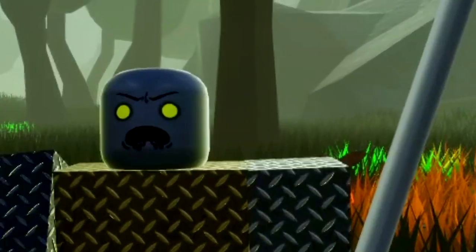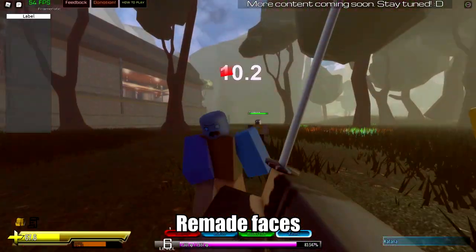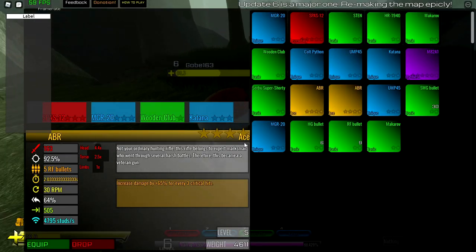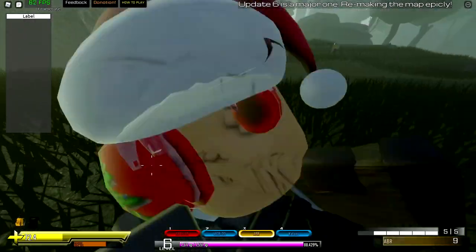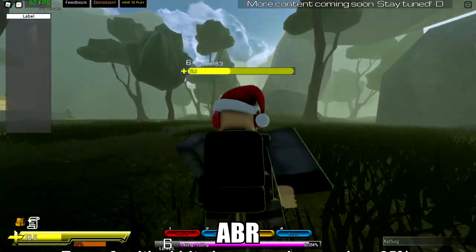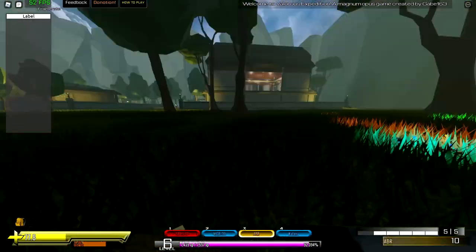Look at their faces now — I made it so they have blue eyes, they have green eyes. The EBR is not new, but I have a new technique: a new effect where every 3 critical hits it increases damage by 65%. Pretty good stuff.